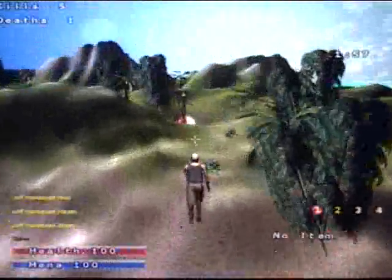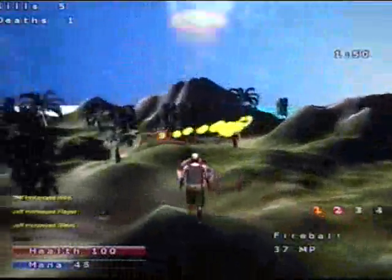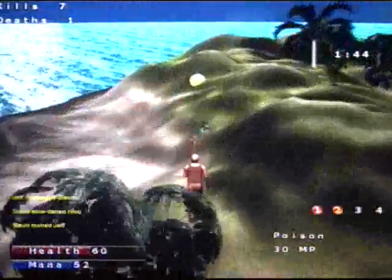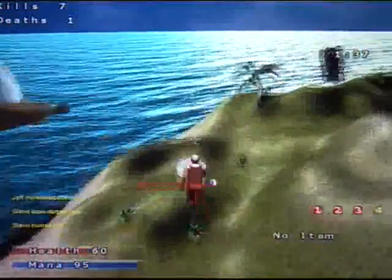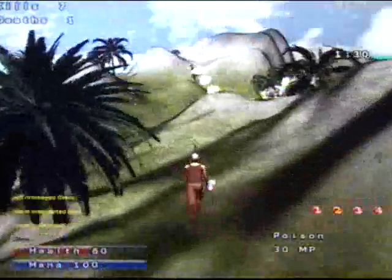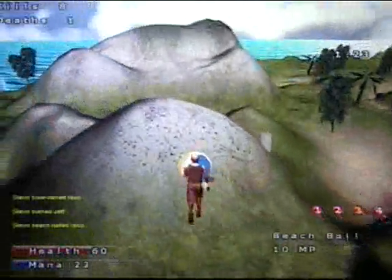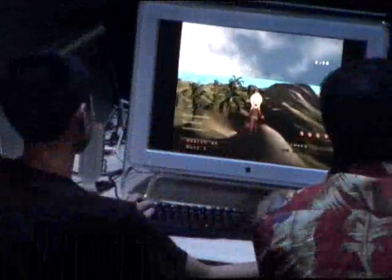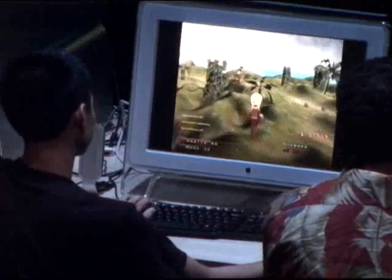When you die, you drop from the sky — they're parachuting in new guys, those are your replacements. In another minute or so we'll show the capture the flag game. Our server is what chooses the game type. When the game ends, we can configure from the server side whether to start a new deathmatch or a capture the flag game. Capture the flag was a little difficult because the map is kind of small, but you'll see it'll be fun nonetheless.